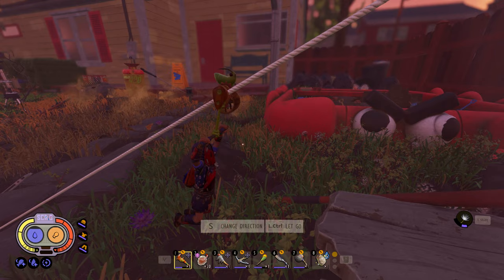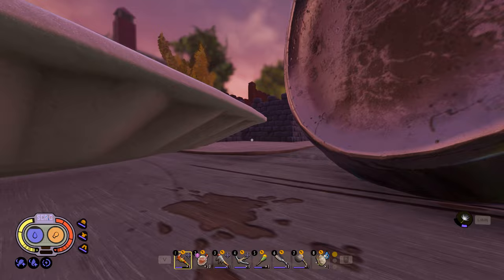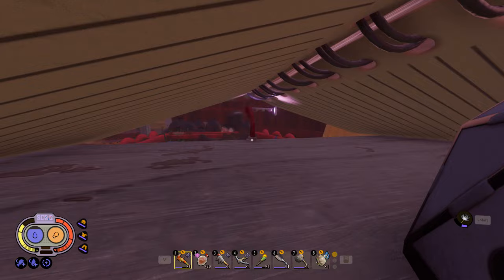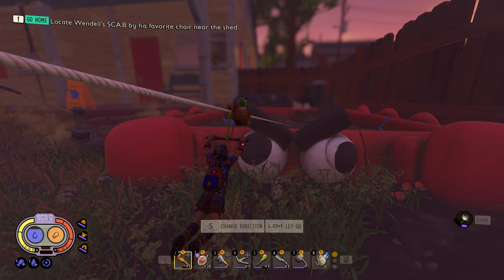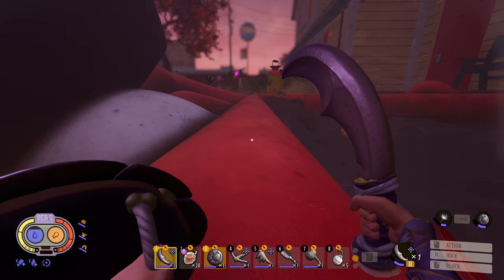We got this zipper from the last episode after we beat the assistant manager. It was hidden behind a door in Burgle's lab at the oak tree that required the assistant manager key card. Now we can go up and down zip lines back and forth — super useful for getting around the yard. Check this out, add some rope, place it, zip it — here I come, antlions!